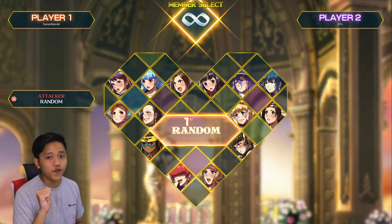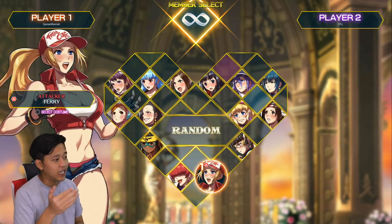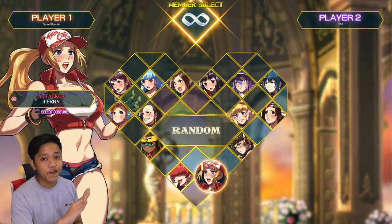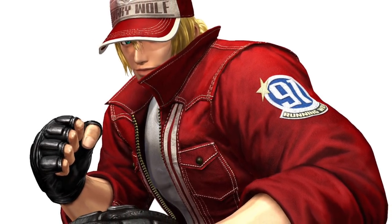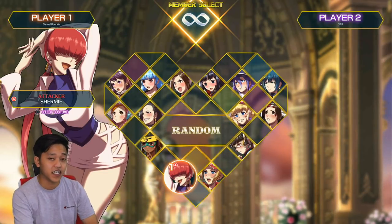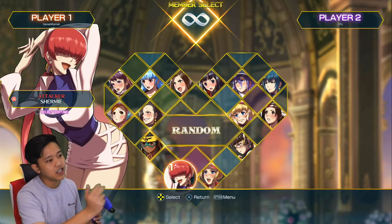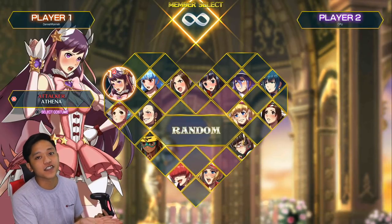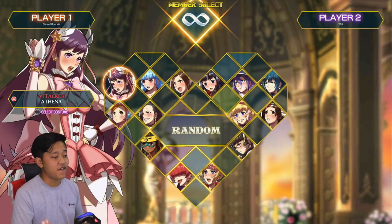For those of you who do play King of Fighters, there are a few familiar characters. Terry Bogard in King of Fighters is a guy with a red vest and a cap — this is the female version of him. Shermy here reminds me of Iori, the guy with the red fringe covering his face. And Athena, of course, I think was the main female character in King of Fighters.